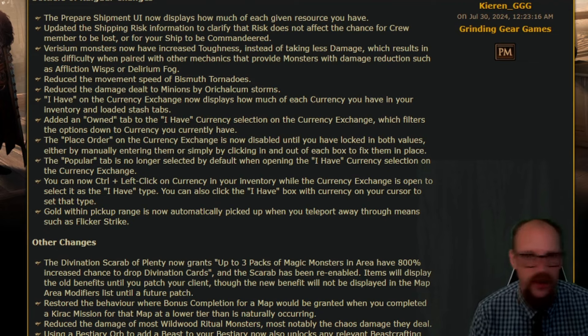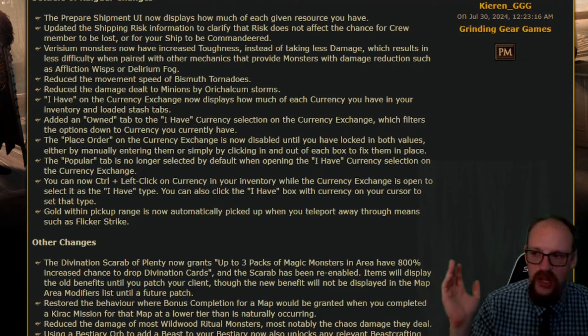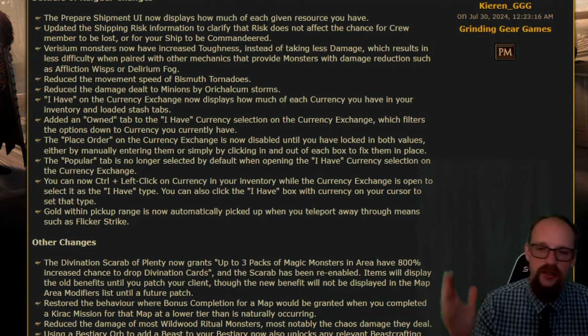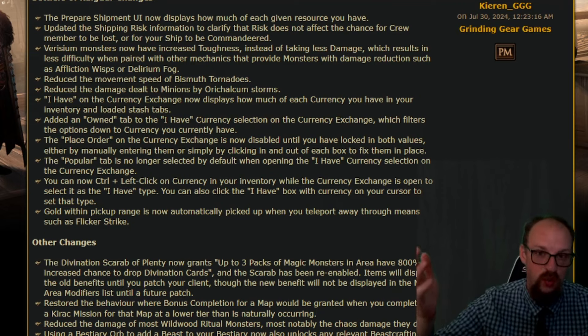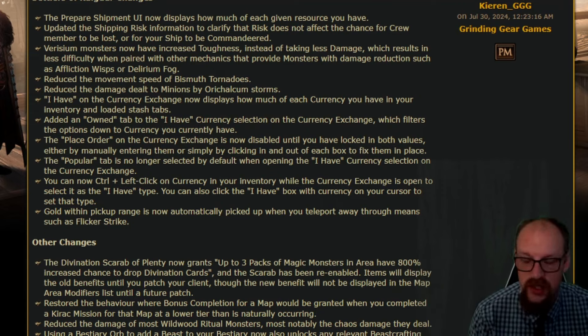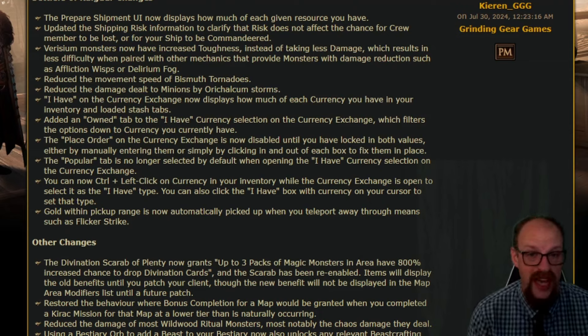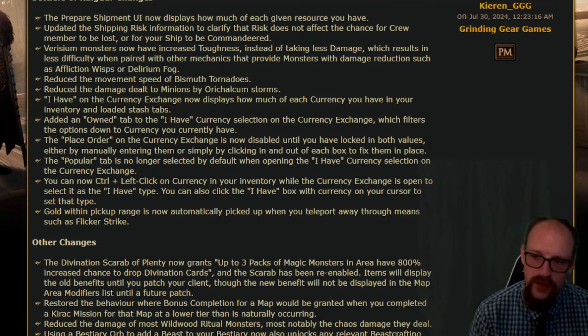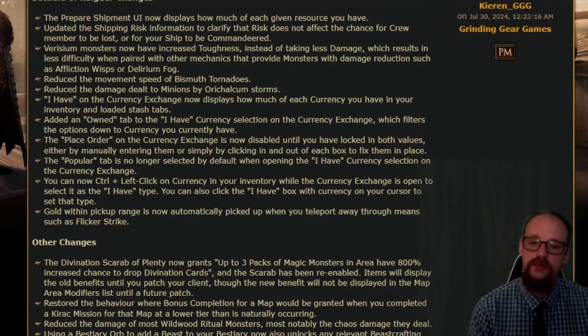The Popular tab is no longer selected by default, which is good because most of the time you're not trading popular currency — that's going to be flipped by currency flippers. A lot of us have assorted things we want to get rid of or purchase, and that's why we wanted an auction house to begin with. There's a lot of different currencies and tradable things in Path of Exile, and we want to be able to turn them into things we can actually use.